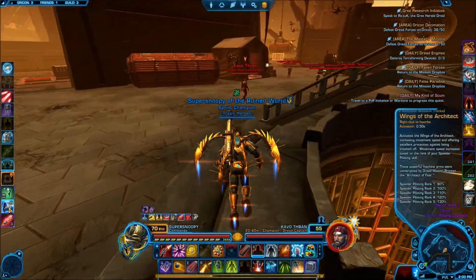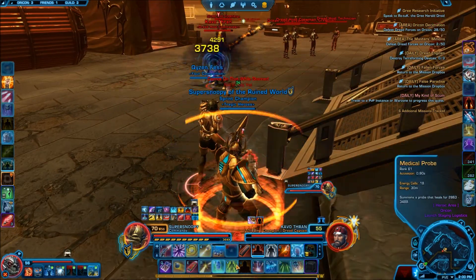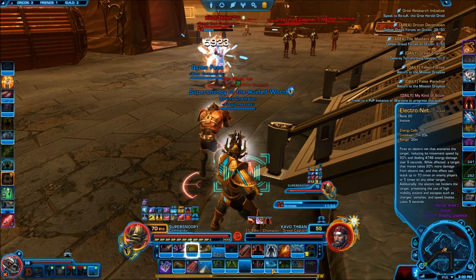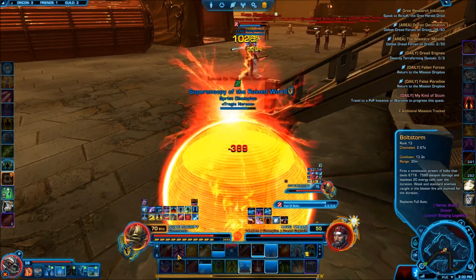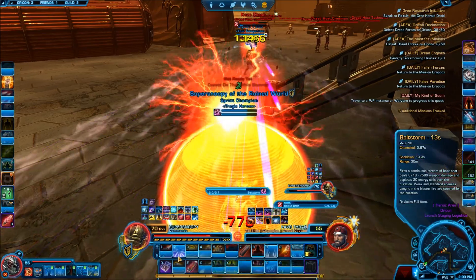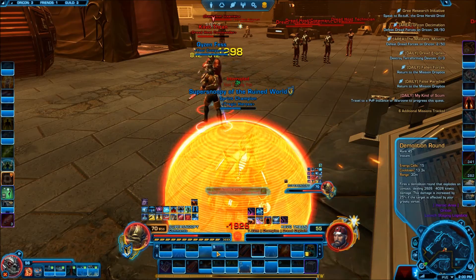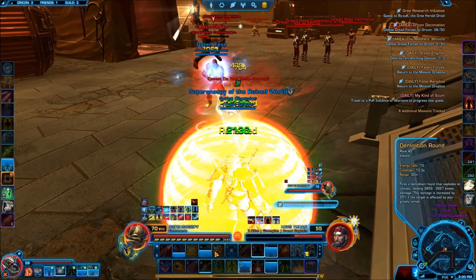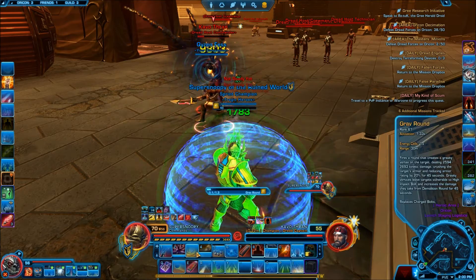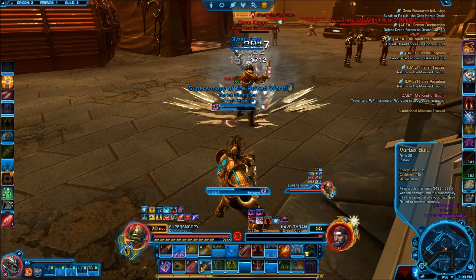Just rush him right here, going straight for the kill. I thought I had my little reflect ability up but it's not up just yet. Alrighty, we're just going to rush him. He is going to stun us. Just reflect — there we go. Really smart reflect there, that is going to mess with him very badly. Looks like it doesn't even matter in the end, we can just go after these guys.